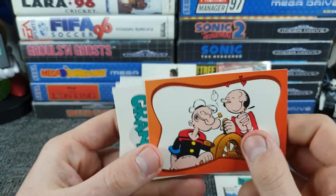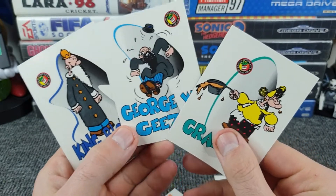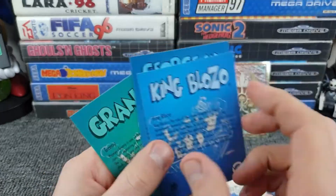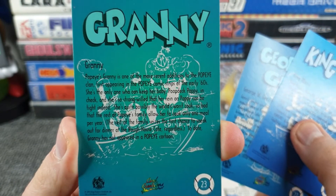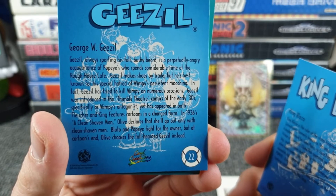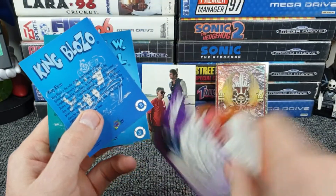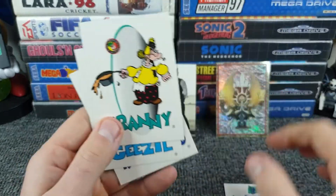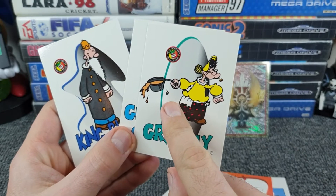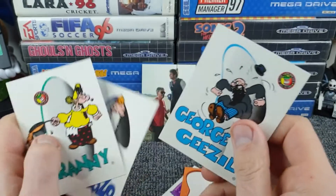He's just trying to steer the ship and she keeps getting in the way. Then there's Granny — we had some of these before. Let me show all three character cards together: there's Granny, there's George W. Geisel, and there's King Blozo. They all seem to have character descriptions on the back — if you want to pause and read them you can. They're cards 21 onwards and they all feature life rings, which is a nice touch. Out of the three, I'd probably pick George W. Geisel — he's showing the most animation.